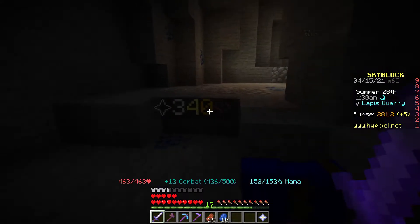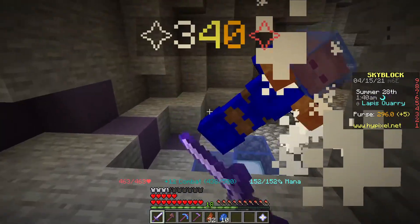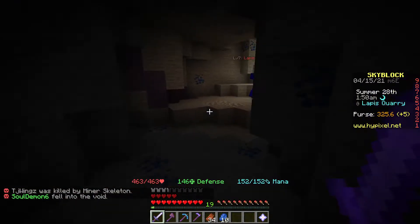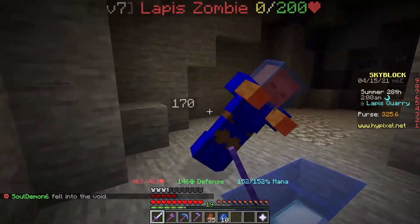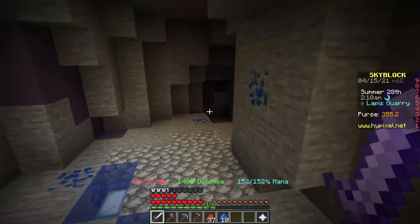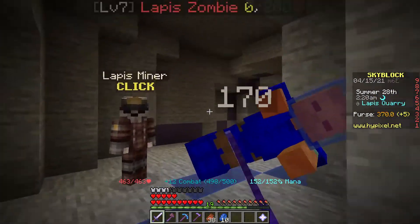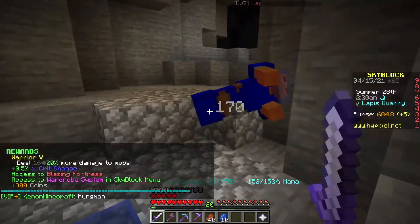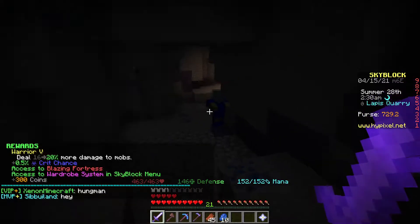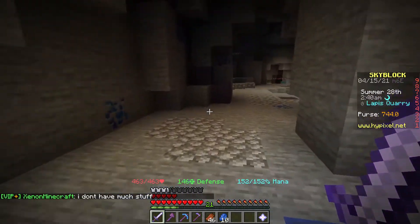Now you can't just straight up buy this off the AH. That is an option, but I kind of want this let's play to be more friendly for Iron Man mode. So people playing along — if I buy something off the bazaar or exchange, I'll let you guys know, since you'll have to farm it up in order to do the same thing. As a side effect of doing this farming loop, we are also going to be making our zombie minion today.